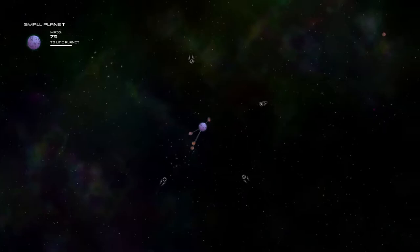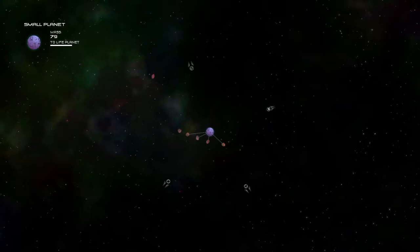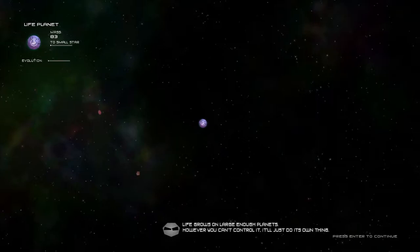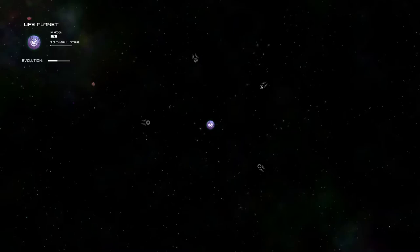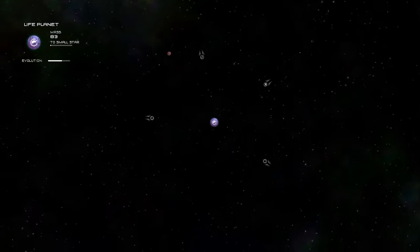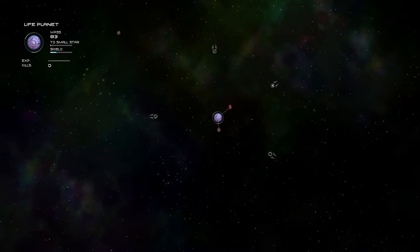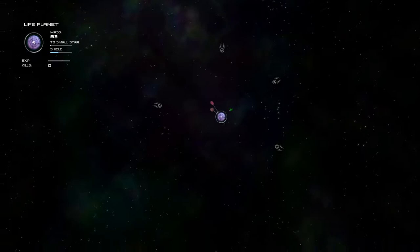They're very frustrating to deal with, but they get a lot easier once you have life of your own, which we do now. The Entity is here to let us know we've done something. Currently you can see a little evolution meter in the top left — basically, that's how long it takes for advanced life forms to develop on your planet. They've got ships, a little bit ahead of us. They can also make shields, which slowly recharge.